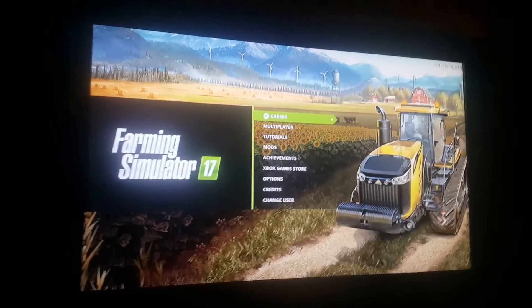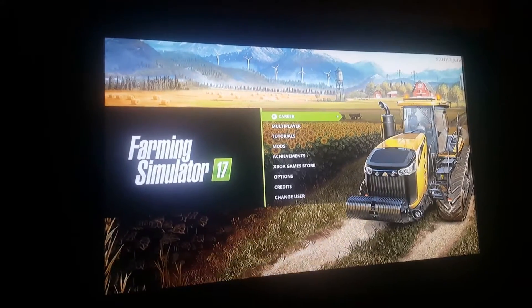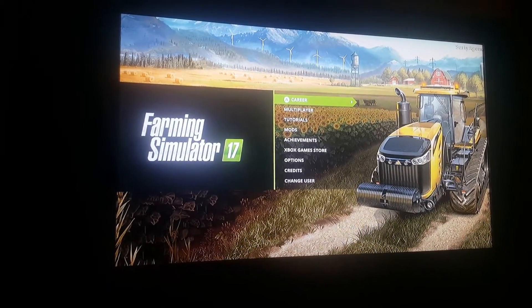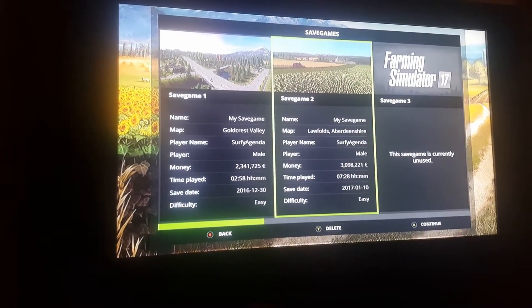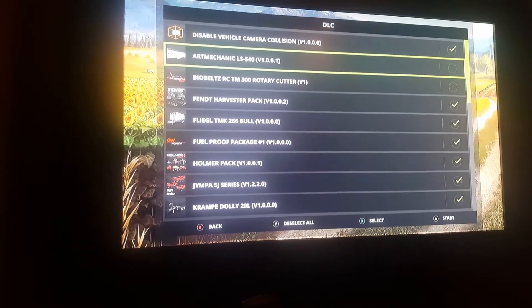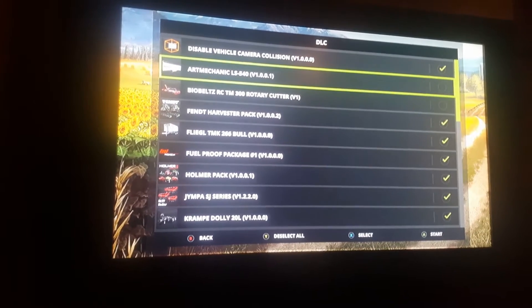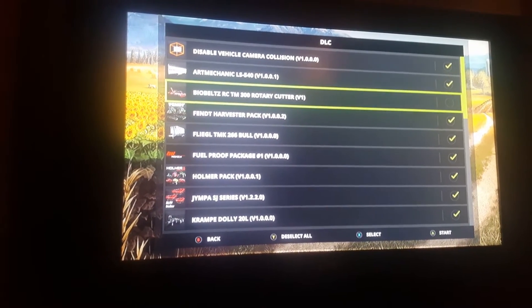If you're ever wondering how to add mods on Farming Simulator 17 for the Xbox One or PlayStation 4, after you download the mods you select your save game and then you use X or Square to select. So I have a new pig trailer and